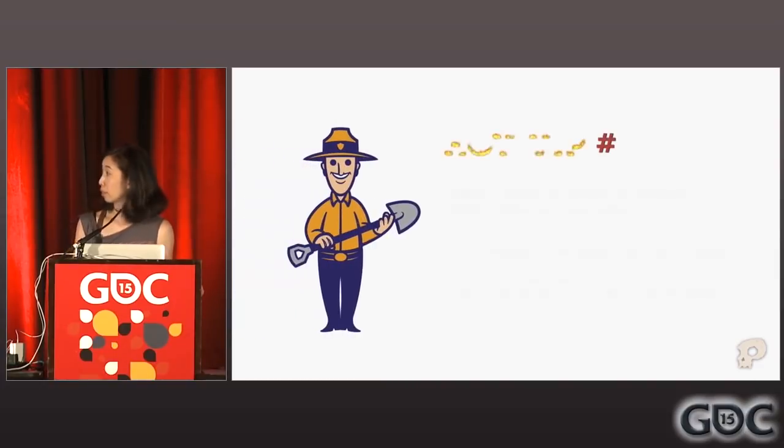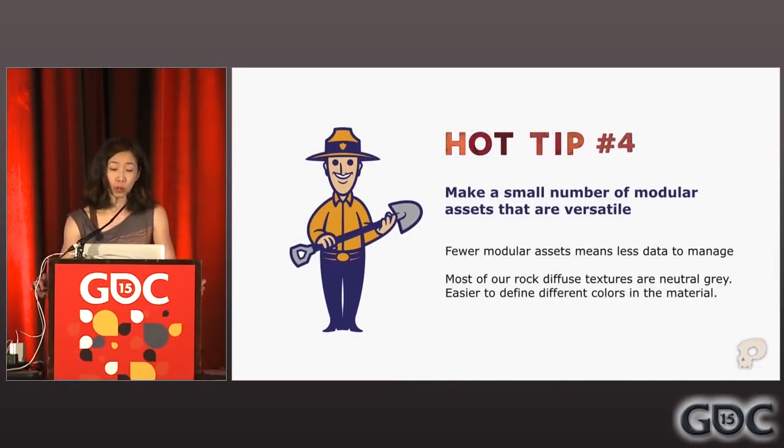Hot tip number four: make a small number of modular assets that are versatile. For a game full of rocks, we actually only have a handful of types. Keeping your number of assets low makes your life a lot easier because you will be managing way less data. You are likely going to have to retouch all of your assets once or twice, so if you only need three rocks, don't make a fourth one even if it's really fun to make.